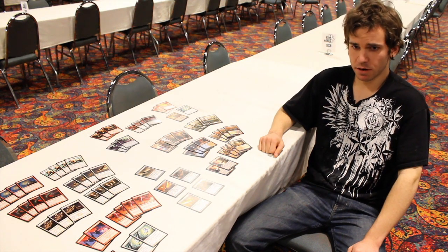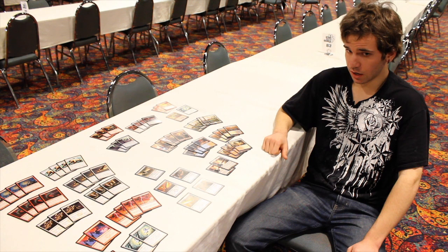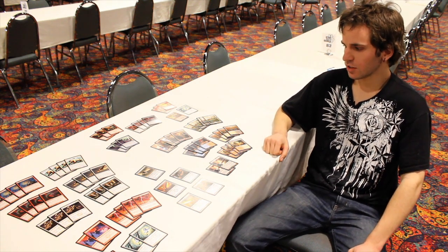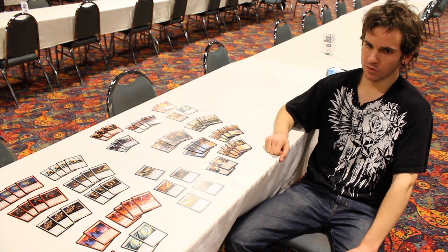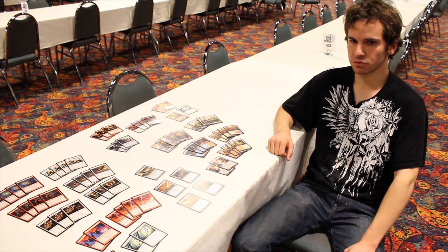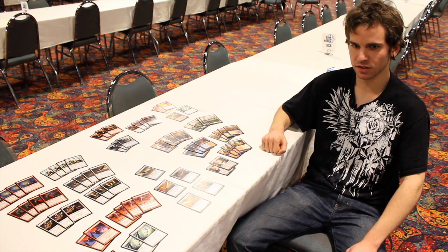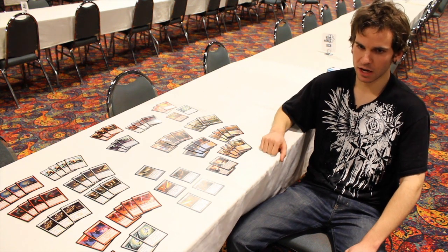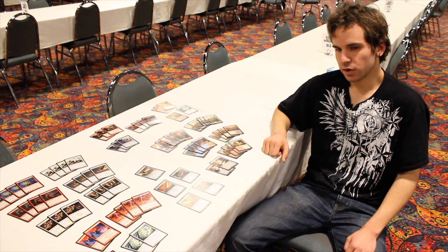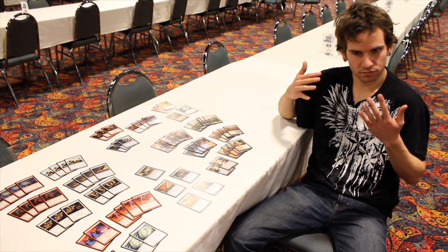The deck is very mediocre against Vampires, very good against Kuldotha Red, and has a very difficult time with Caw-Go — which is just kind of Caw-Go. Valakut seems like it's going to be a pretty good matchup, especially after sideboard. Elves is a walk in the park. As for Tezzeret, it's an interesting choice — he hasn't played the deck enough to know how to work around it. But in the past, he's had about a 60 to 65% win rate over Blue-Black Control, which is pretty good for an aggro deck. A lot of that is because you can outrace them faster, whereas Blue-White like Caw-Go can generally grind things out more substantially.